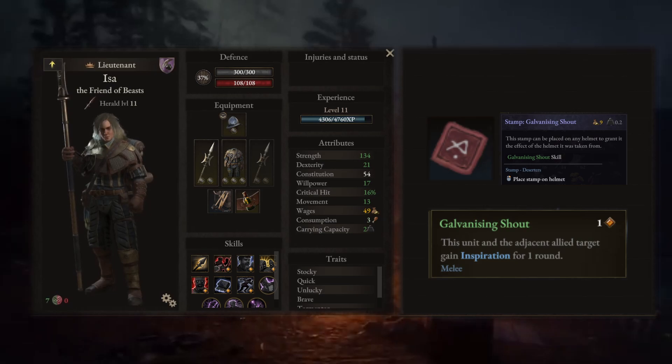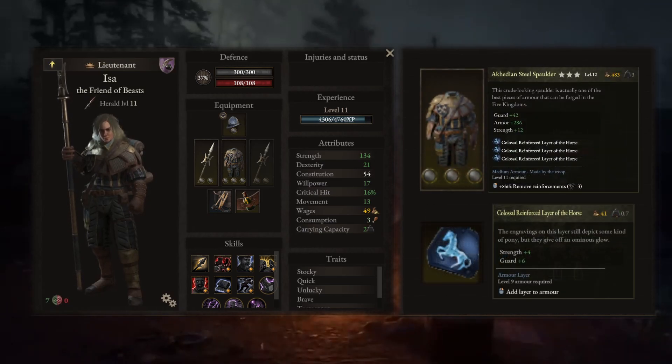The galvanizing shout will inspire your support and one of your companions, doubling your speed and giving you the possibility to reach overextended party members. As for the armor, use layers that give both strength and guard, possibly the colossal reinforced layer of the horse.